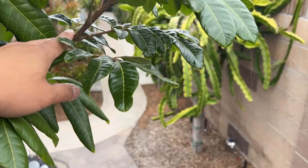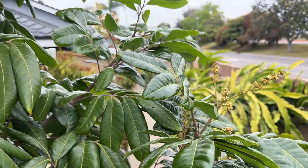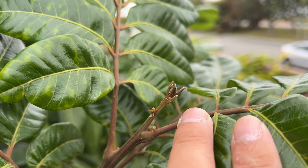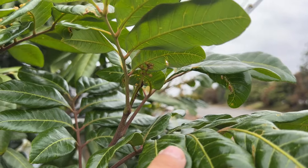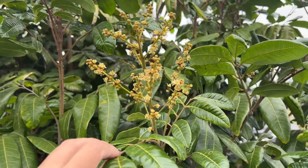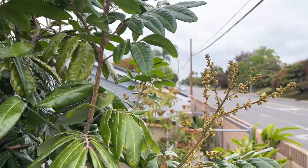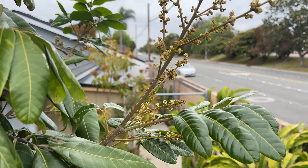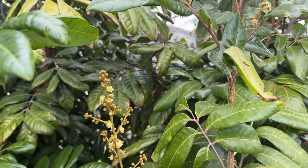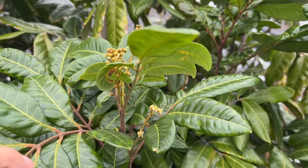This branch here is overhanging my walkway, so once these set, that's going to be beautiful — you can come and touch them. Some newer ones still coming out right there, buds right there, and more right here — just everywhere. I'm excited. I'm hoping for 500 longans this season from seeing the amount of buds and flowers right now. Let me see if I can get up one more step — pretty high up right now.